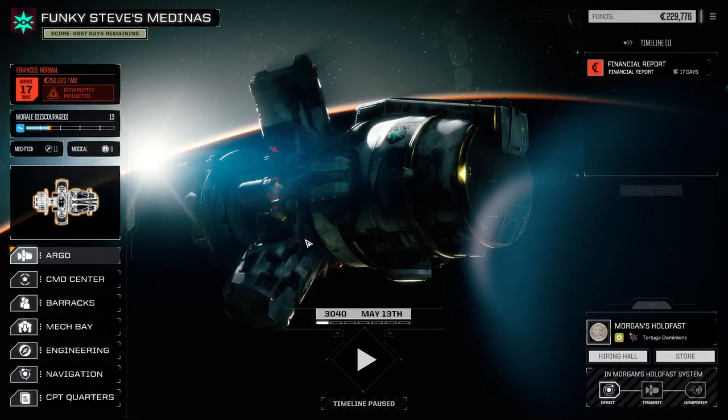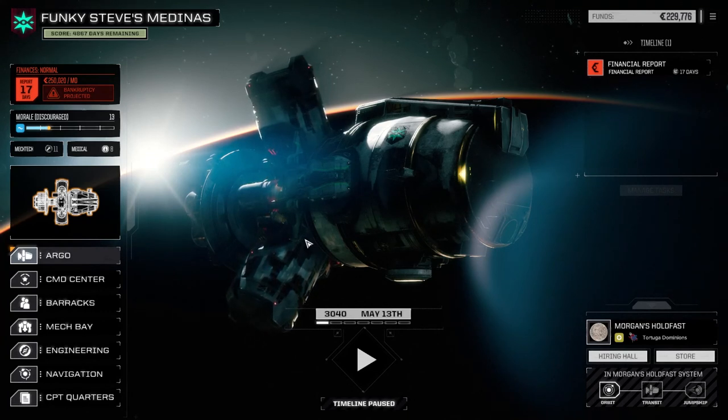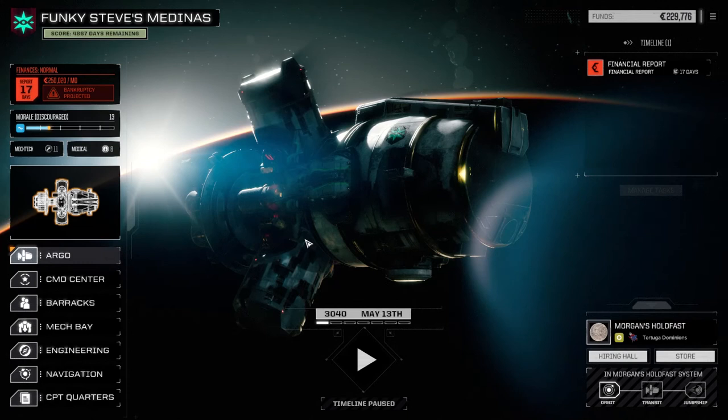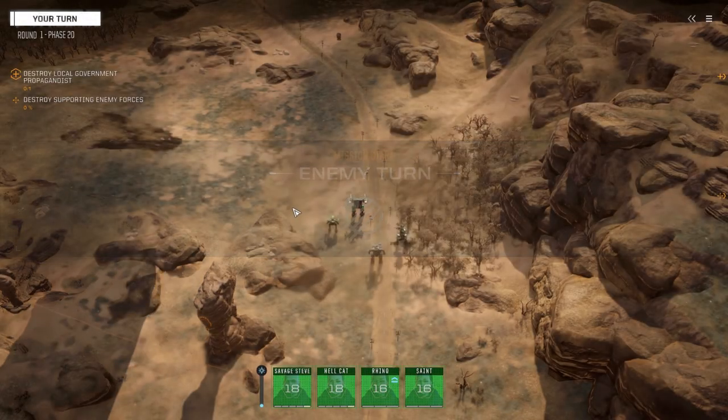Hey everybody, welcome back to another episode of Funky Steve's Medina's, my rogue point campaign. Today we are going to go down to the surface and assassinate a local propagandist. I'm going to get this mission done real fast, so I'll see you on the surface. It's time to get paid.